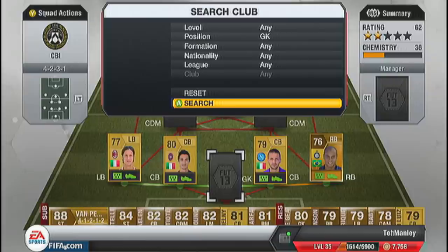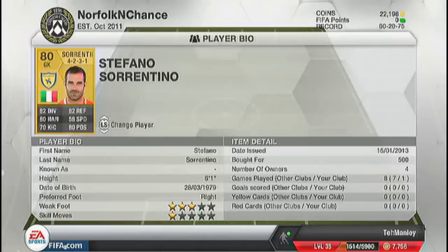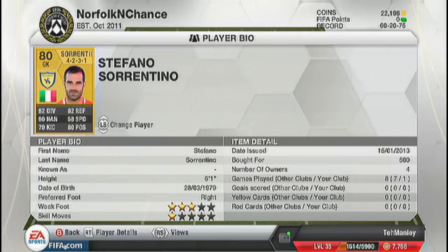On to the goalkeeper. I have never heard of this keeper before — Sorrentino, rating 80, and he's not actually that bad. He plays for Chievo Verona, also in the Serie A, he's also Italian, he's 6-foot-1. He's got 82 diving, 82 reflexes, which is brilliant in a keeper. He's also got 80 handling and 80 positioning, and he only cost me 500 coins.